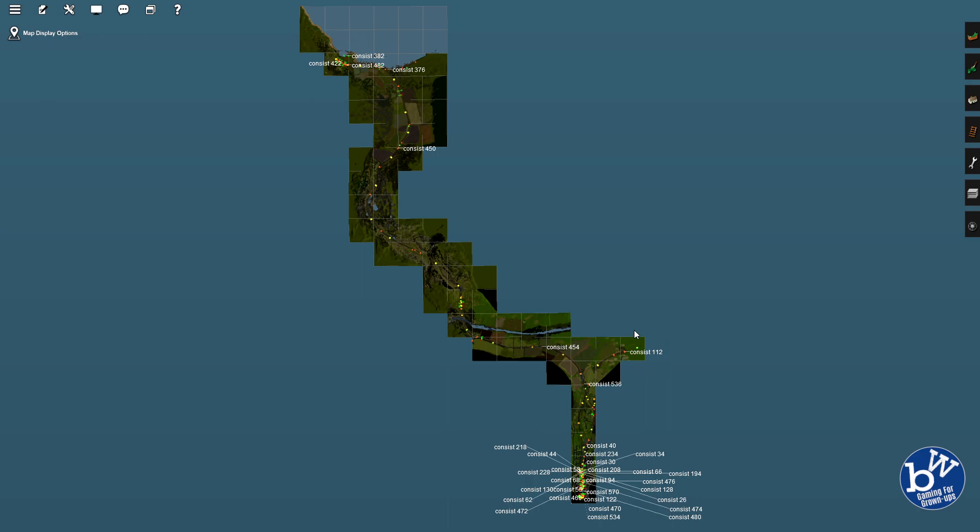Where the end destination of the main route goes is going to be determined by where the end of the coastal route is, because they're going to be one and the same. It really comes down to how far I want the coastal route to be. Since it's a single track line going around the coast, it's not going to be a fast line, so we probably don't want it to be particularly far. The branch line is around 20 blocks at the moment — one, two... yeah, about 20 blocks.